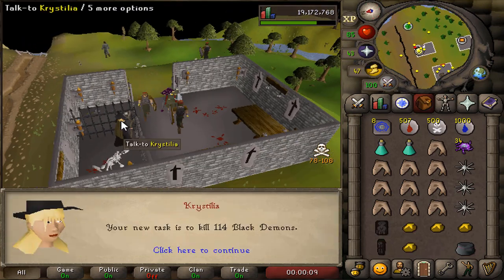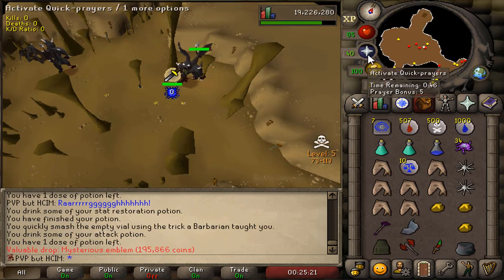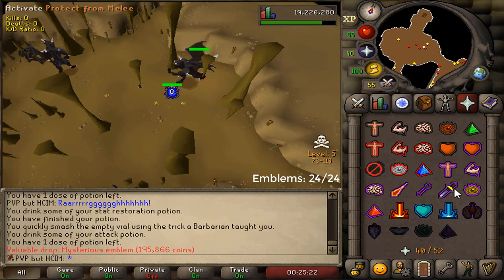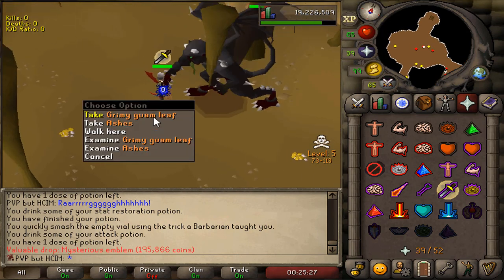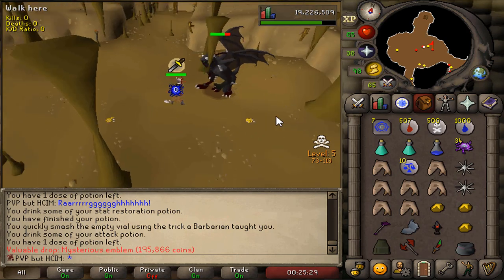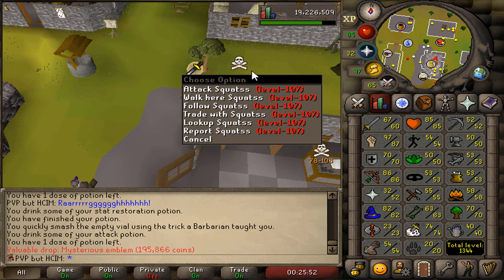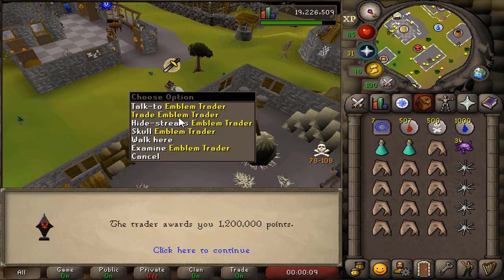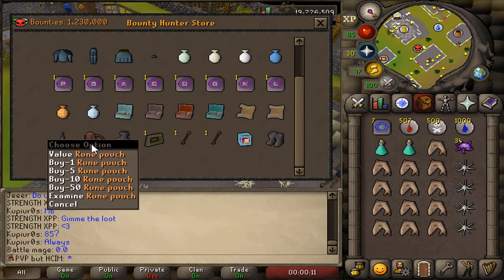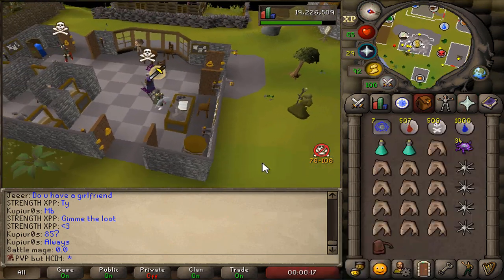A good task. Black Demons — I think we can get the last emblem from Black Demons. Yes! It's over. It's finally over. I never have to come back here ever again — well, maybe I'm doing Slayer again, but not anytime soon. Finally, it's over. 24 emblems — it's so beautiful. Let's take them all out. Sell emblems — 1.2 million points. Grab the Rune Pouch. Let's go. We got it. We got the Rune Pouch.